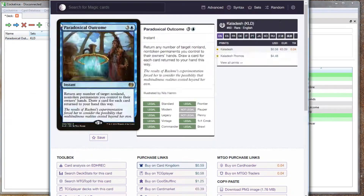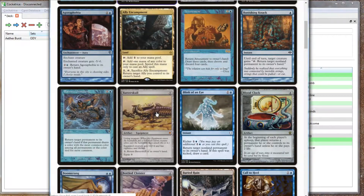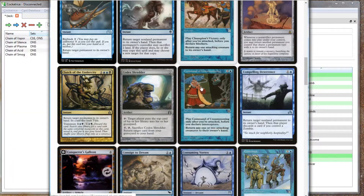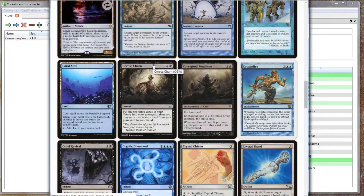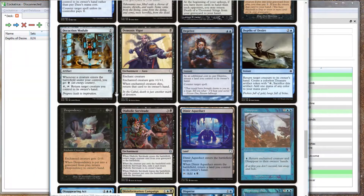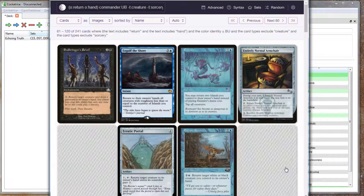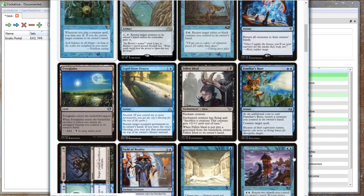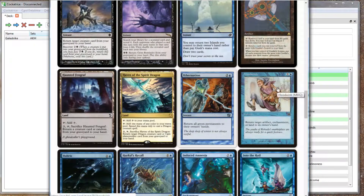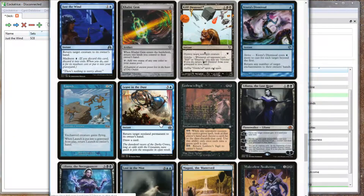I needed a way to make her go back to hand or to the graveyard — I explored that too. Here I'm putting things into Cockatrice, which is one of the best, if not the best, way to test decks — I actually use it for everything. I'm putting in all the cards I'm looking at that return a creature to hand. It doesn't only work with our creatures but can also work with our opponents' creatures. I'm trying to search only for instants, artifacts, or enchantments that return to hand at instant speed.